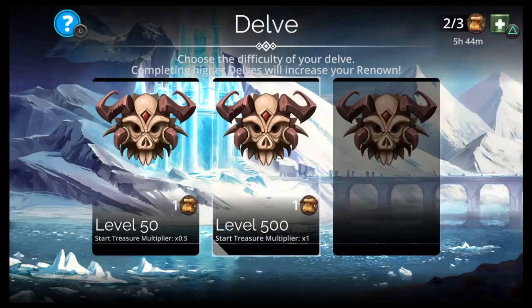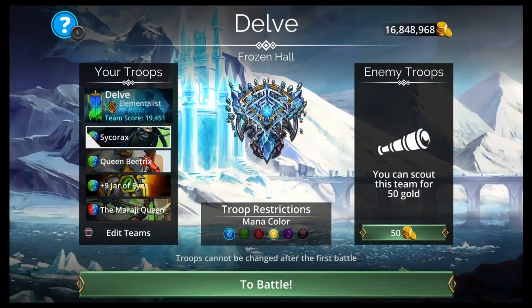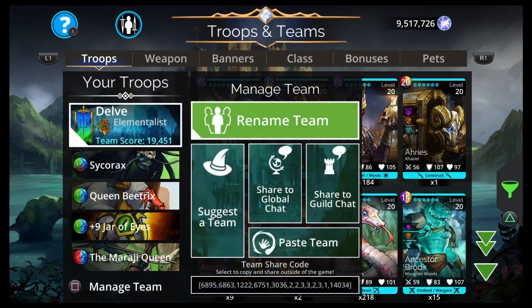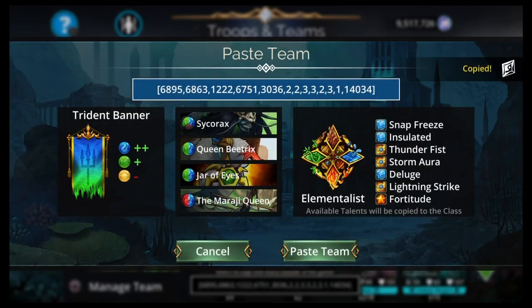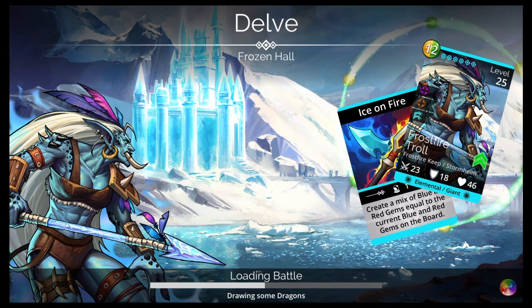If I was going to change it up at all, I might do the Psycho Mega Missy or something like that. So yeah, it's up to you if you want to use this one. Queen Beatrix does hit pretty hard - true damage to all enemies and can get extra turns. Sycorax is a really good tank and mana generator. Jar of Eyes is awesome for summons. So it should work.